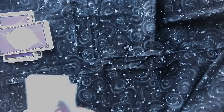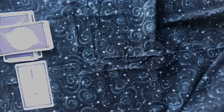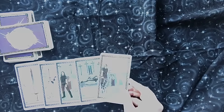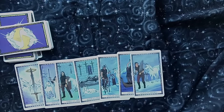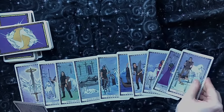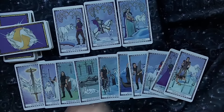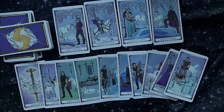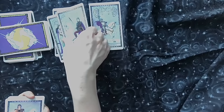Next we have our swords. We have our ace, two, three, four, five, six, seven, eight, nine, and ten. And then we have our page, knight, queen, and king. That's our suit of swords.